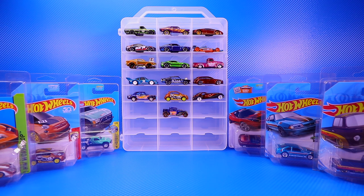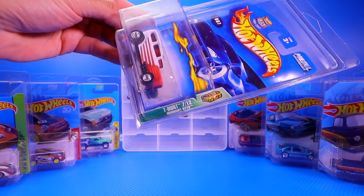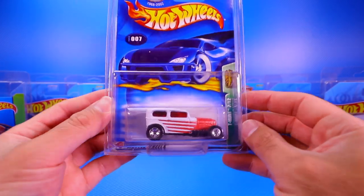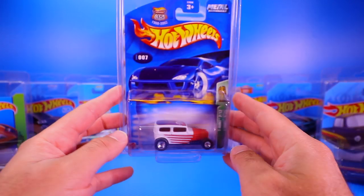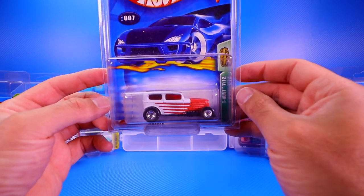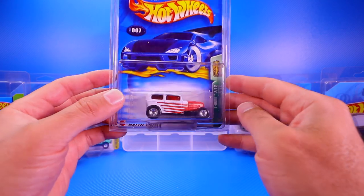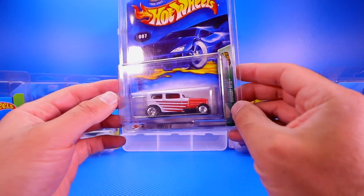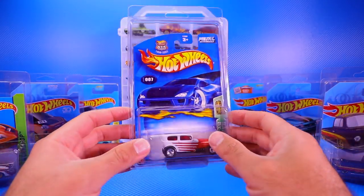There are a few older ones from before Super Treasure Hunts were around. The first one is called Midnight Auto, dated as a 2002 casting. It does have the Real Riders on there. This was before they had Super Treasure Hunts — they just had Treasure Hunts, and those still had Real Riders. I actually found this one in stores and had it in my collection for a long time before I even knew what Treasure Hunts were. This is technically my first Treasure Hunt I ever found — Midnight Auto, in the protective pack.